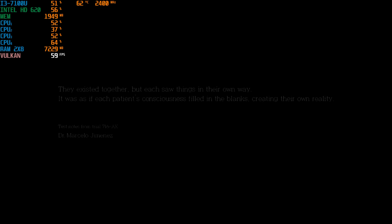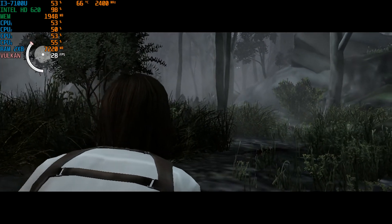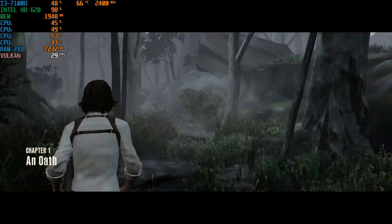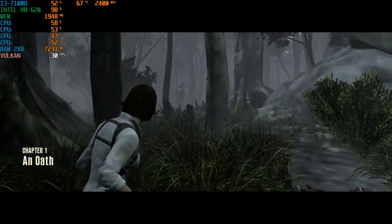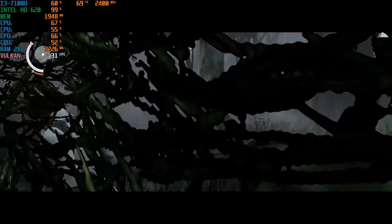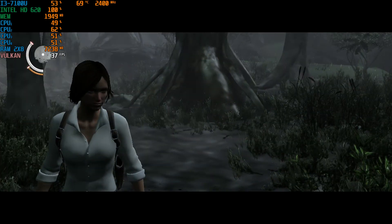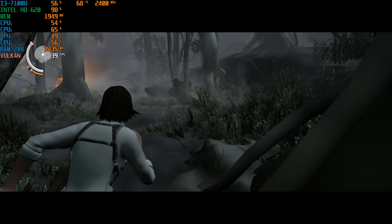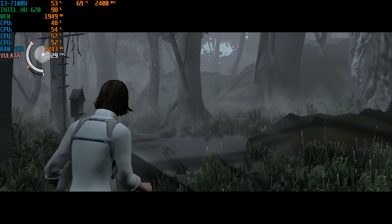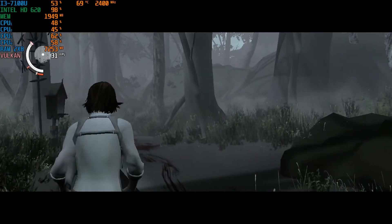I like this area especially because we're outside, and look — it really does show the better performance here when we're outside. I believe the Evil Within is a bit less unoptimized here because at 720p we can do 30fps. Remember I just told you that I couldn't do 720p? It's just that area at the beginning — this is more indicative of how the game performs. Vulkan increases it that much.